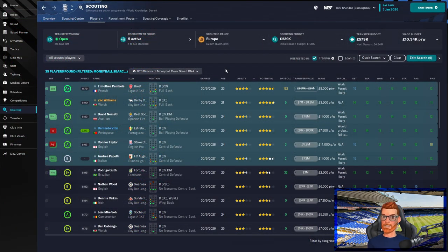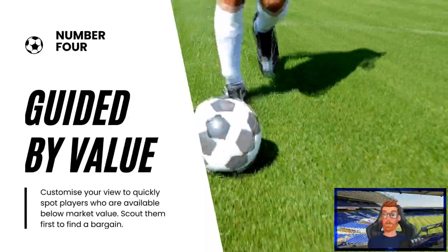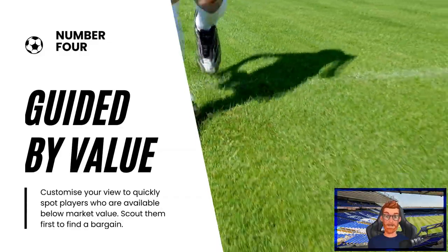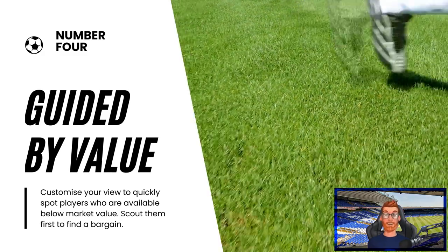But when you've found some potentials, how do you decide who to add to your shortlist? Tip four, be guided by their transfer value. With a customised view you can quickly spot players who are available below market value and make sure you're scouting them and adding them to your shortlist to get the best bargains.